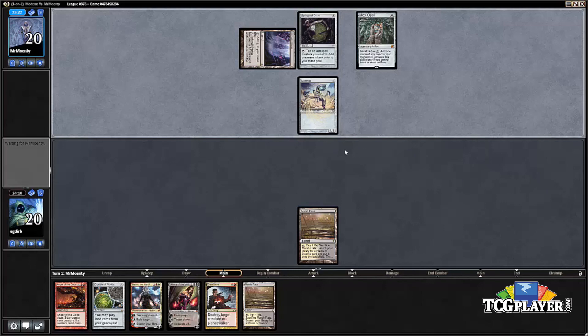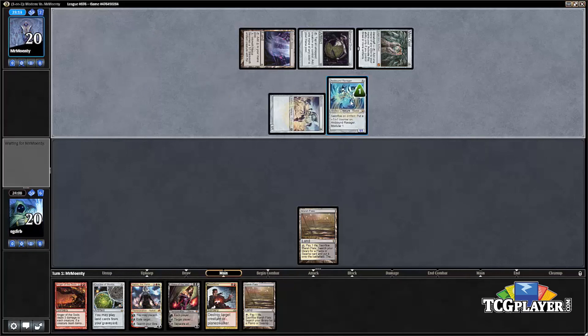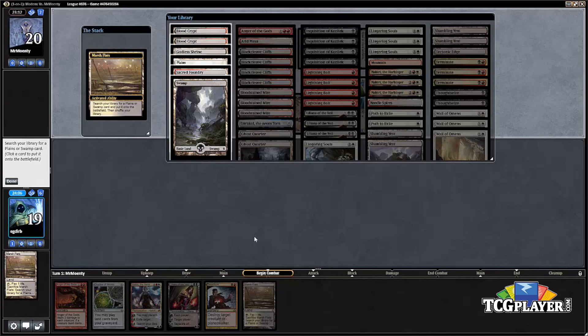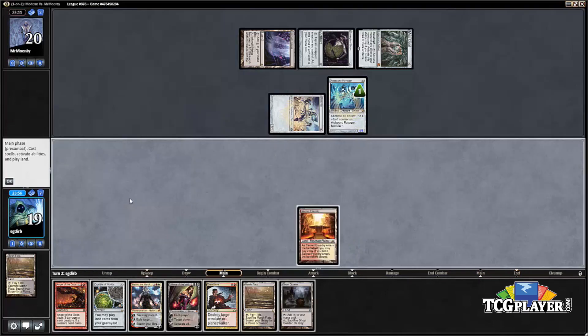Our opponent does have a Memnite, so this looks like one of the more explosive draws from the Affinity side. We see an Arcbound Ravager come down, so we're going to see what we can do in terms of getting rid of some of these artifacts and trying to clear the board a little bit.